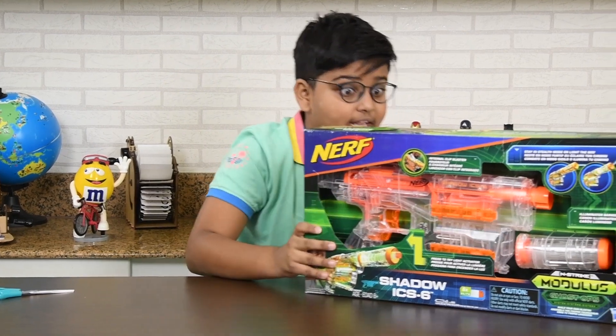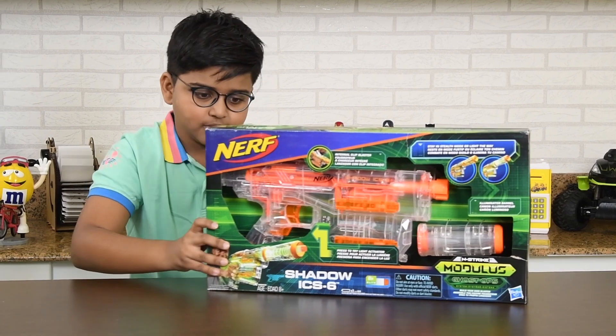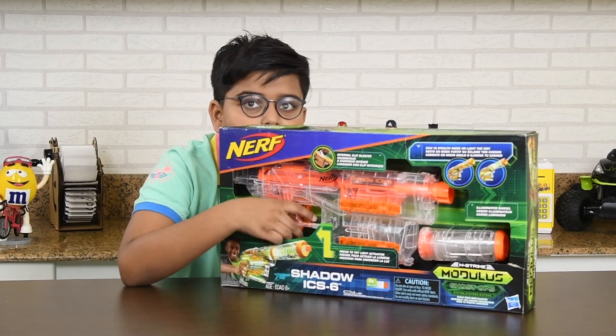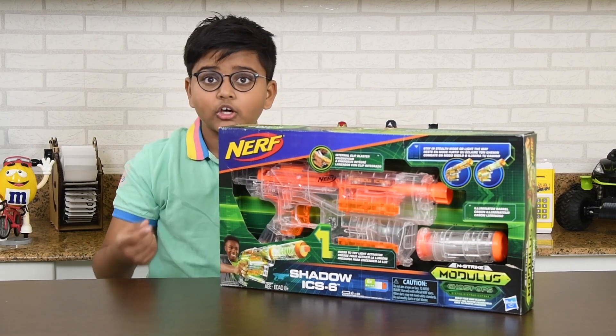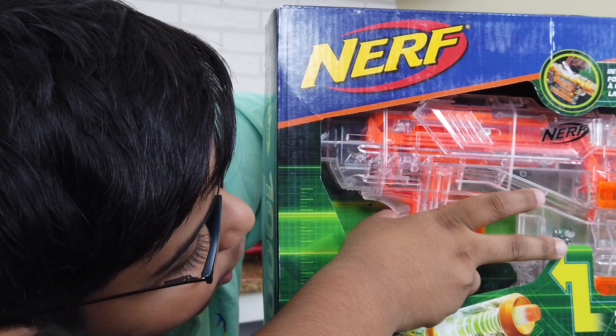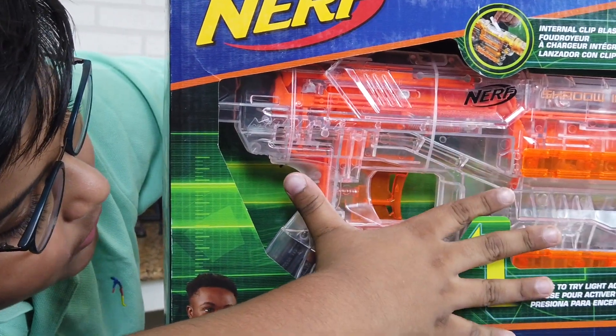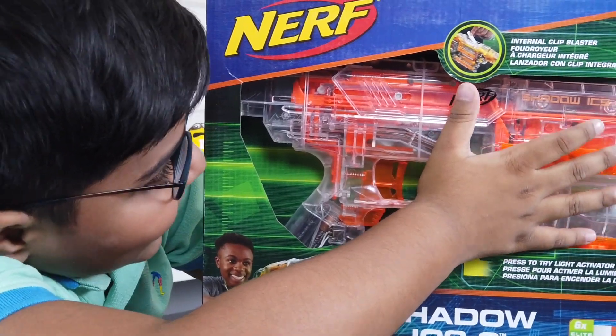It is a stealth blaster. We use this for stealth missions, but there is something really special to this. If you are doing a low light mission, or if you are just playing around with your friends in low light, you can use this button to light this up. It has lights which can be used to guide your way. So if you want to go stealth mode, you can turn this off and then see through it. It is a transparent glass so that your enemies can't see you while you are hiding.